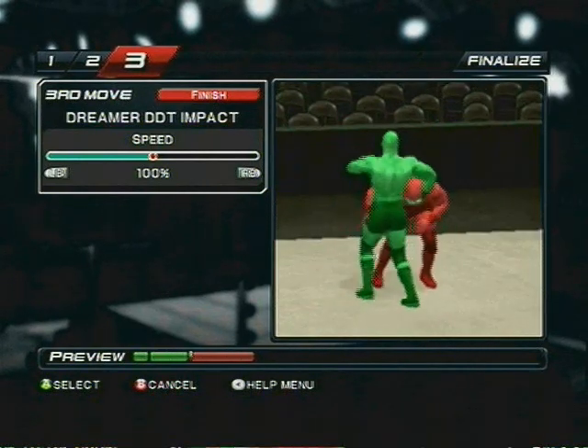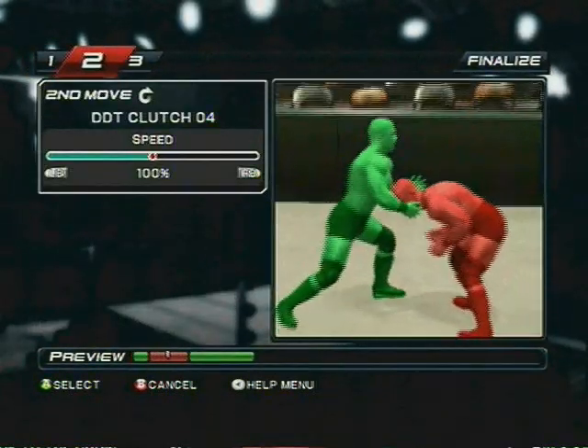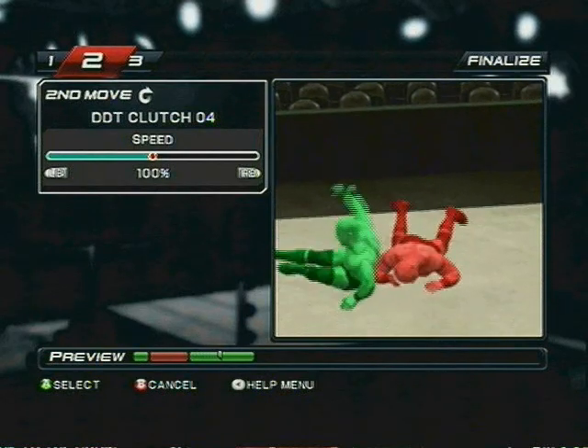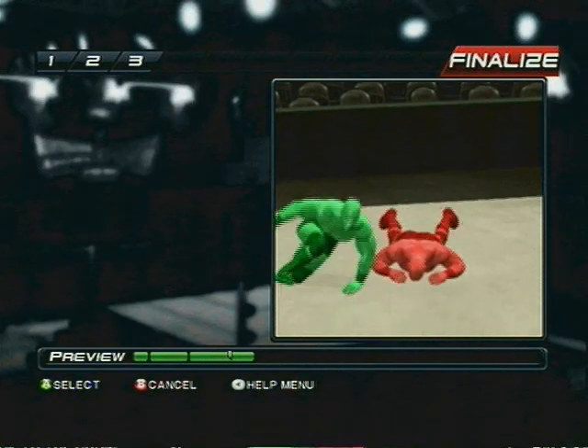If you want to change it back to the left kick, go back to the gut kick and flip it right back. And now you've got the right-sided DDT. You can experiment with this as much as possible — anything can be made, to a point.